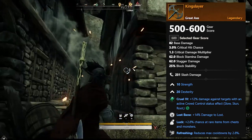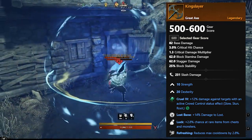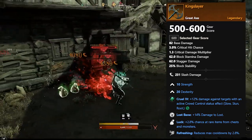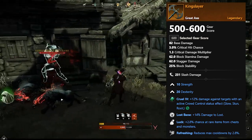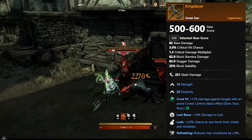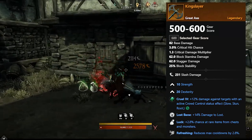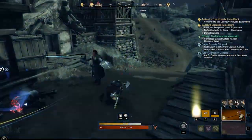As a bonus I wanted to add one in for luck. If you want an axe that's good for luck but still decent to use otherwise, I've added in King Slayer, which is also a Rafflebones drop. It has 10 Strength and 20 Dexterity, Lost Bane — plus 14 percent damage to Lost — Luck, 2.8 percent chance at rare items from chests and monsters, and Refreshing, reducing max cooldowns by 2.8 percent. Not a bad pickup if you want to use an axe for a chest run, and it'll still be decent while using it.